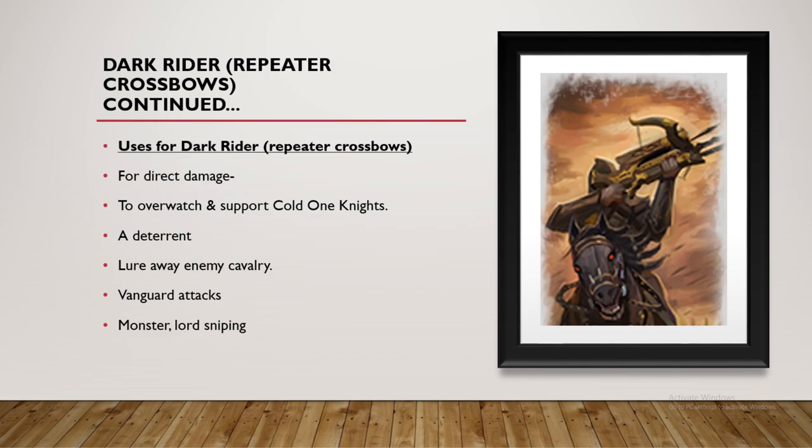Vanguard attacks are really good — you can see an opening to get some rear charges into archers or artillery pieces. They're really good against monsters and lord sniping. I like to use the Dreadlord with sword and crossbow, put them on a Pegasus and fly them with either a horse or Pegasus alongside the Raven Heralds. These guys will snipe through a Carle France, Hydra, Dragon, or Rachnid Spider within minutes. It's just a really powerful unit.